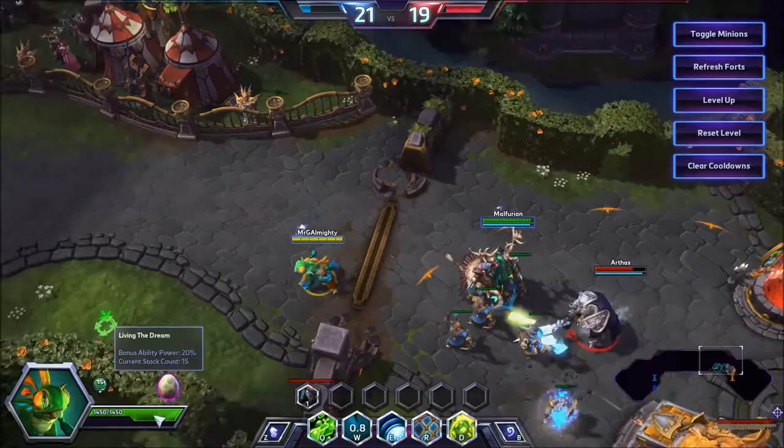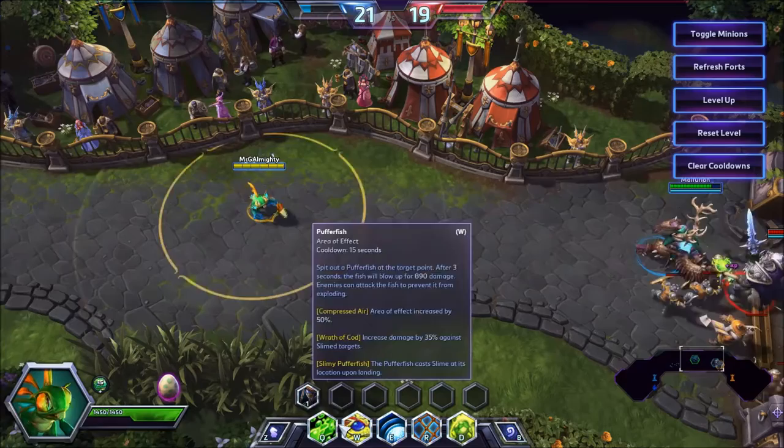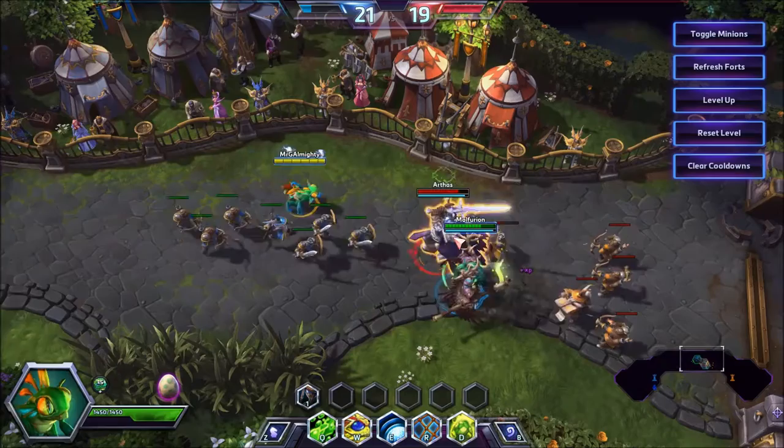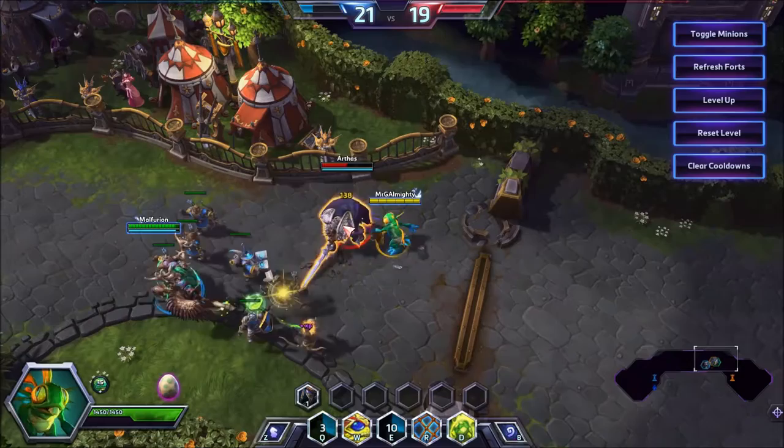With Sylvanas really being revealed and dominant as the pushing powerhouse, Murky has kind of slipped back into a surprisingly assassin-y role, which is just amazing. So just a couple of tips to recap: don't be afraid to combo your abilities — W, Rewind, W, R is a good one. Don't be afraid to reposition your egg, cast Slime whenever you can, and make sure you use E to escape. You can use E to engage if you're dedicated to interrupting something like the Cursed Hollow Tribute — don't be afraid to E in past everyone and then Q to get the interrupt — but mostly you'll want to use E to escape.